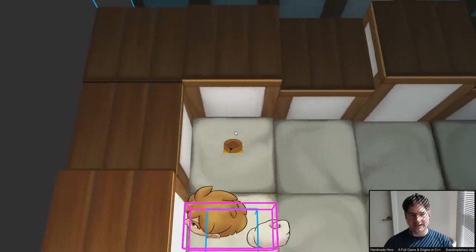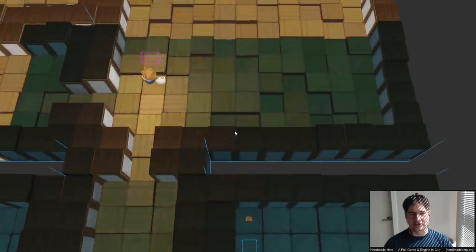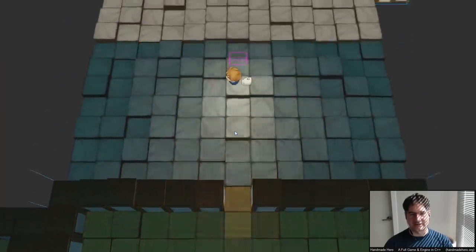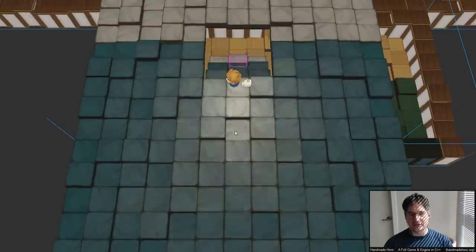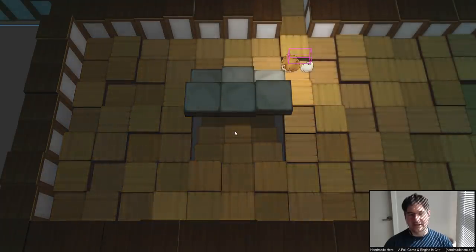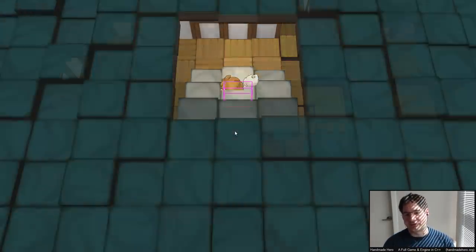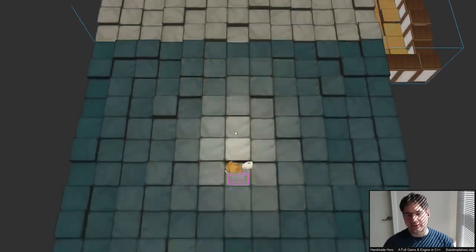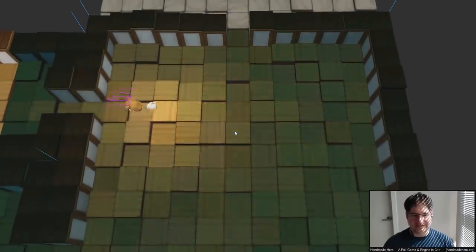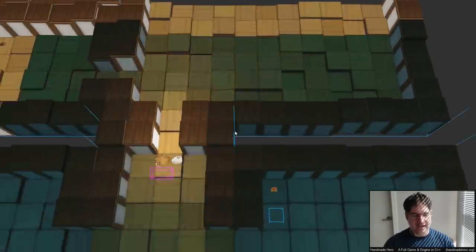I'm really happy with where the aesthetics are going and I think they're right where they need to be in most cases. But we just have this unfortunate issue where we don't know how to handle the Z. That's what we were brainstorming yesterday — this is the last big thing and it's going to prevent us from finishing up the art assets until we do it. How do we do it?